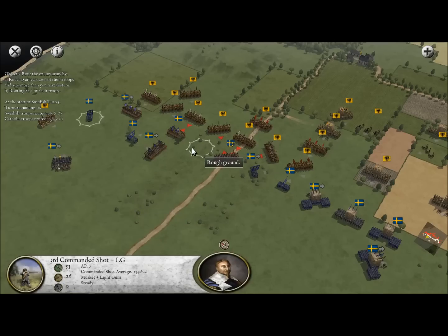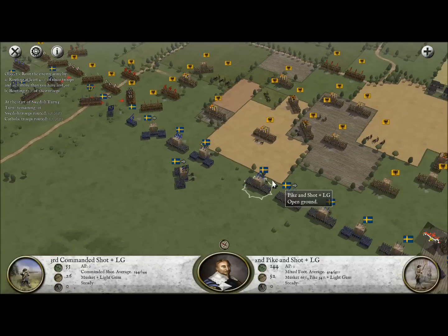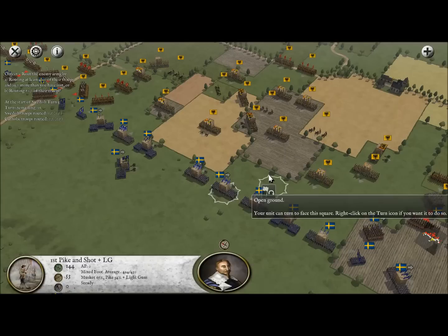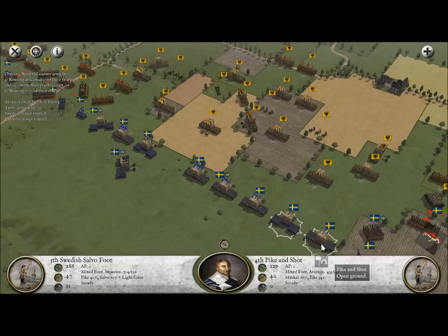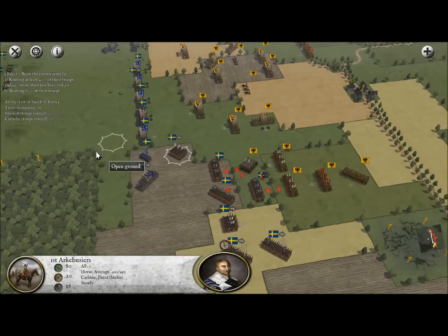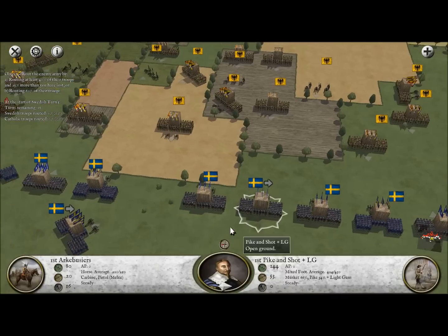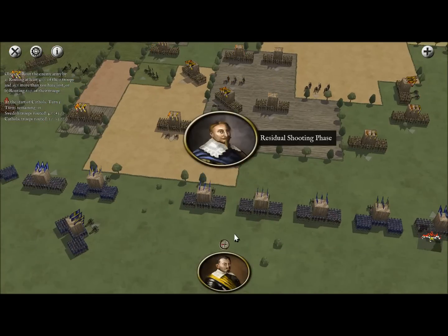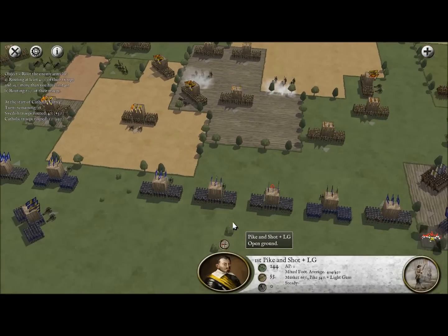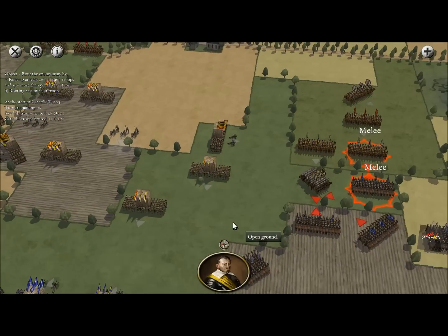Welcome back to Pike and Shot Campaigns with our Gustavus Adolphus campaign. We're trying to defeat the Catholic Imperial armies here, and this is going to be a tough fight. We've done a lot of movement last turn. We can only win with residual shooting since the enemy outnumbers us greatly, and we need to do something about all these pikemen — I'm mostly concerned about our left and right flanks.